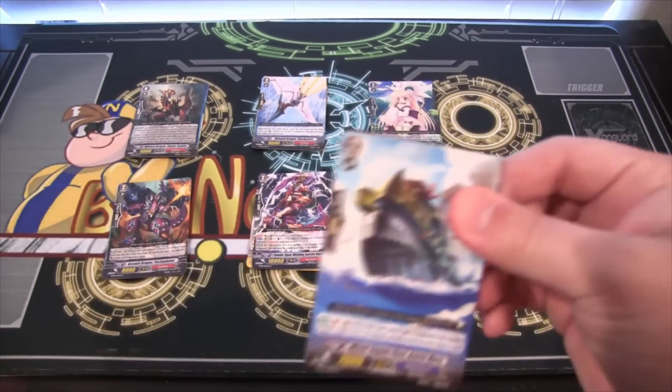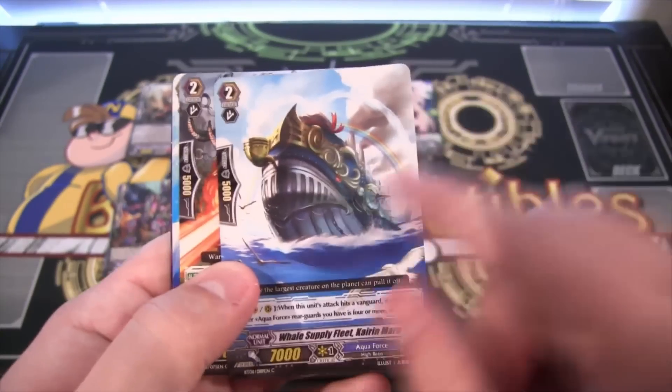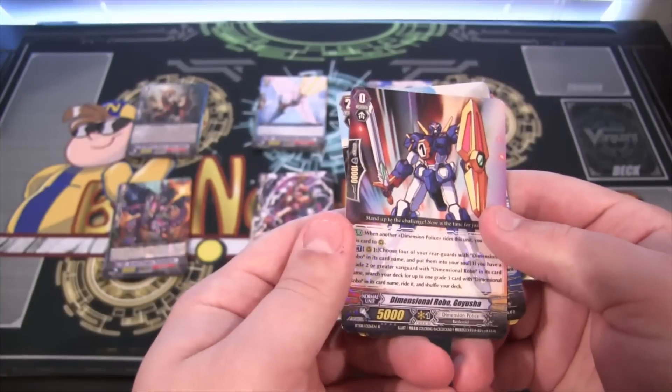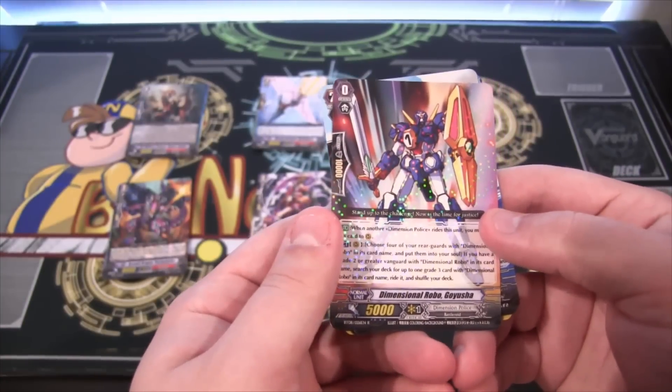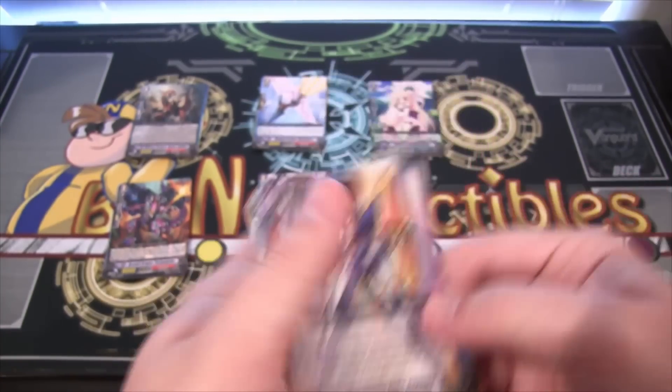And last pack — what do we end with? Let's see. We end with something really cool. I like seeing the rainbow in the background on that, that's kind of funny. And we have a rare to end this one off, and that is Dimensional Robo Goyusha, and it is Dimension Police.